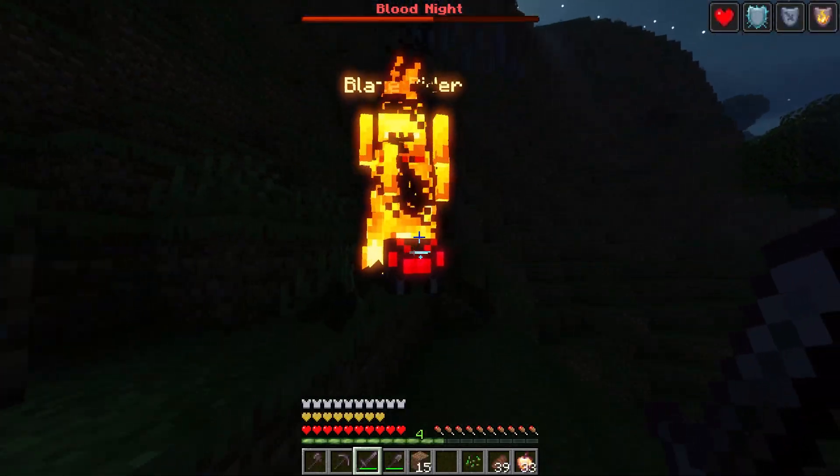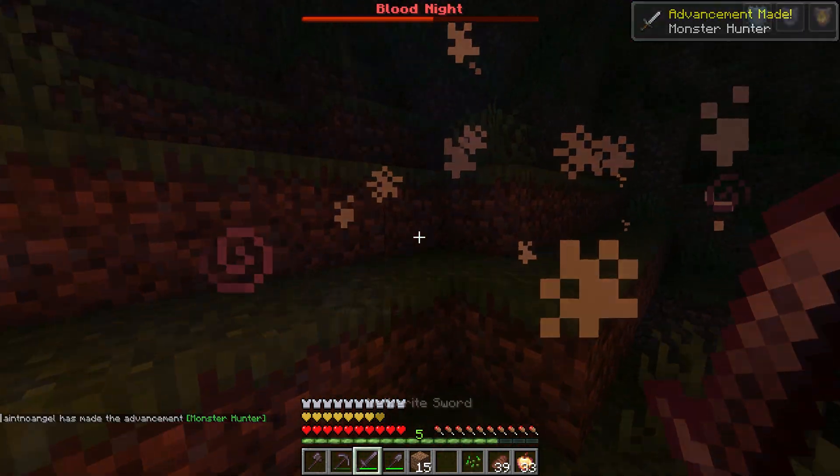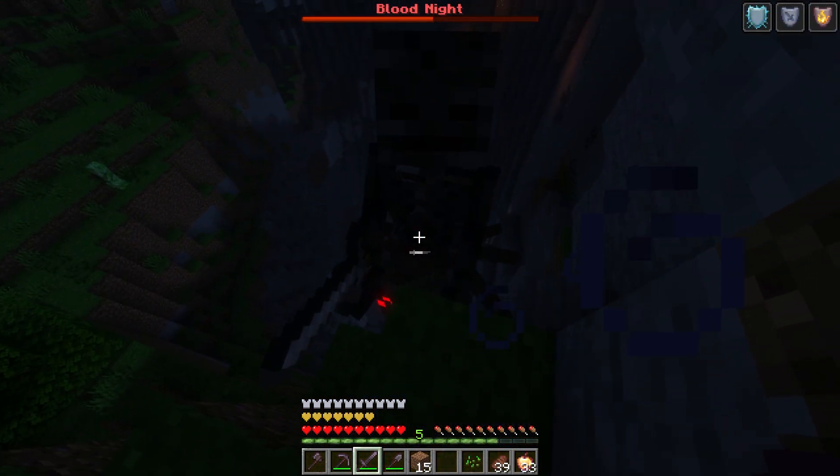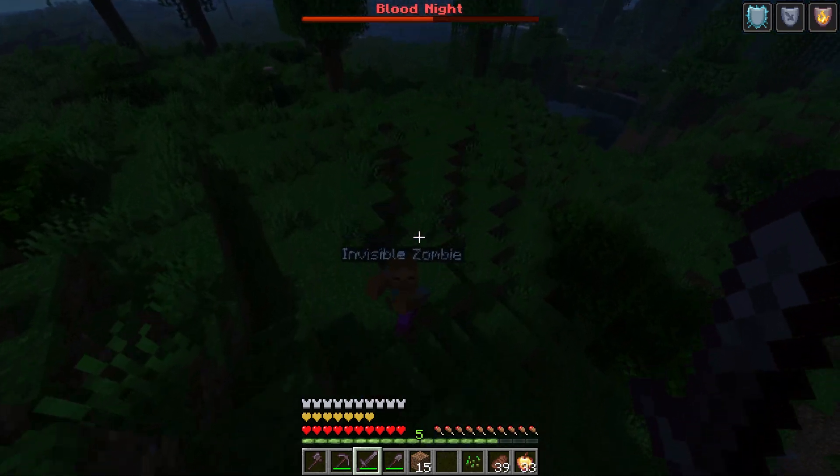Here's a quick overview of the features this plugin offers. After this, I will show you how to download and set up the plugin on your server. Blood Knight adds 23 unique mobs, such as the Flying Creeper, Blaze Rider, or Toxic Enderman, that make nighttime a true challenge.